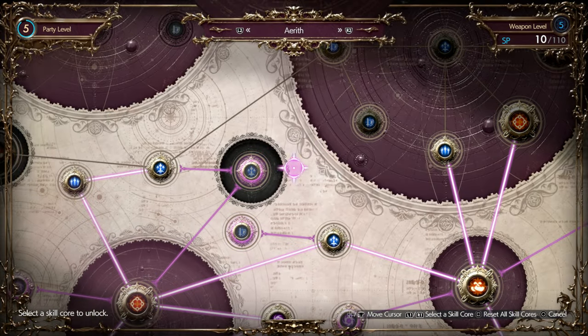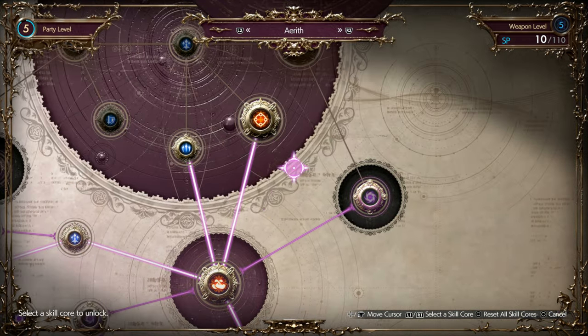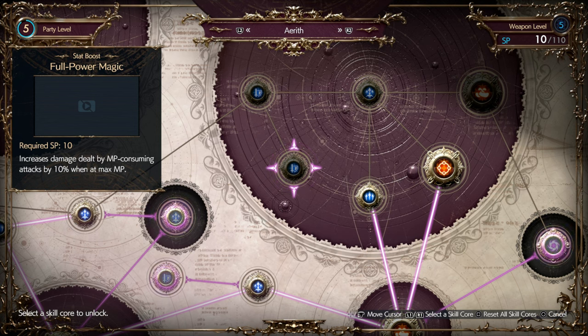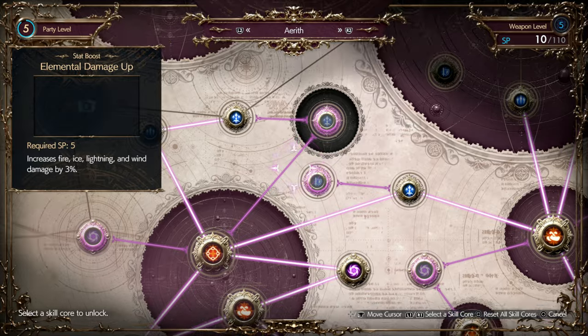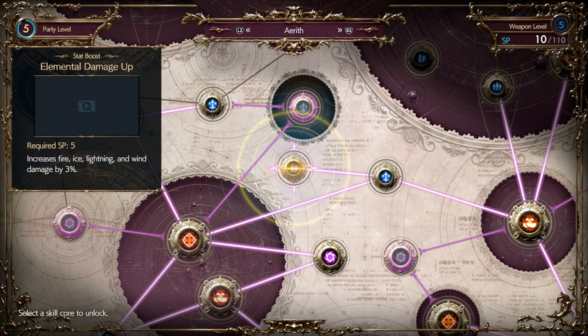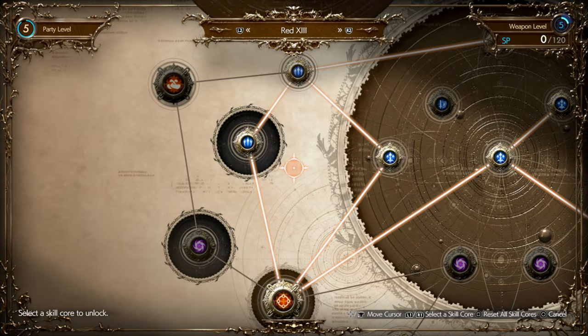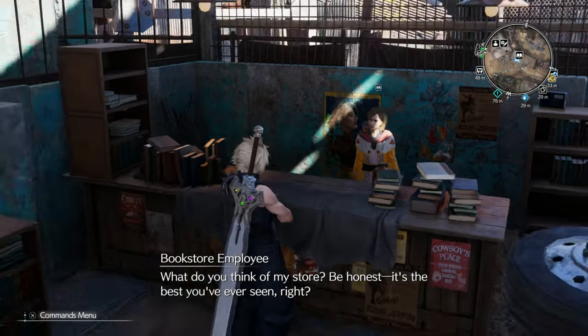Aerith's got 10 SP as well. Should get Elemental Damage up, maybe. There's also Full Power Magic — increases damage dealt by MP-consuming attacks by 10% when at Max MP. Kind of interesting. We'll just get the generic increase to all her Elemental Damage by 3%. Oh, that was only 5 SP — that's not bad. Yuffie and Red don't have enough. Got some interesting upgrades.